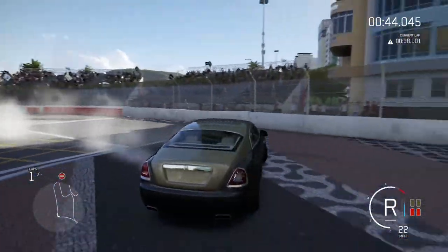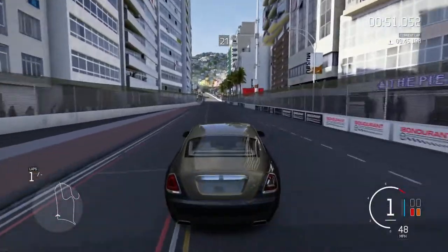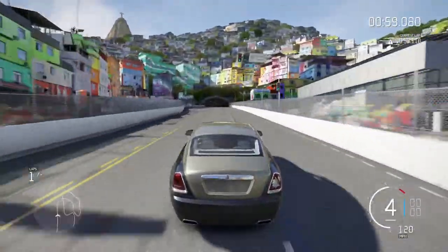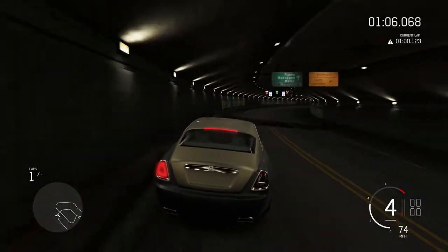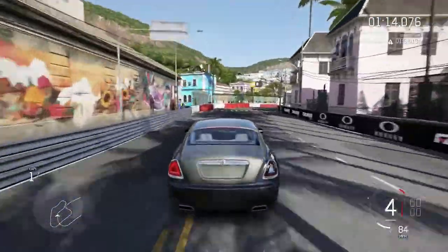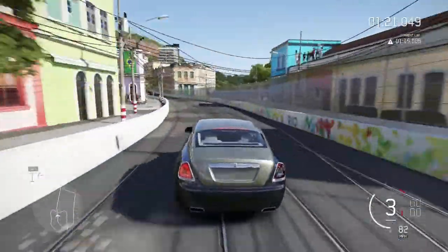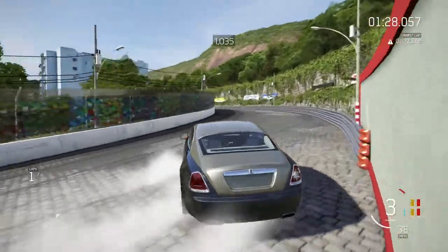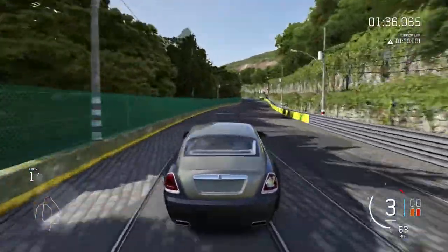Yeah, this thing — either I suck or it can't drift. But I think it can because I did end up getting like 5,000 points on one corner the first time. Okay, drift it, hold it — understeer. It's weird, it gets understeer then oversteer all at the same time. It's like it's big but then it's transitioning its weight, so at first you don't get anything and then you get everything. I'm really light on the gas right now — you kind of have to be with this car because there's so much power.